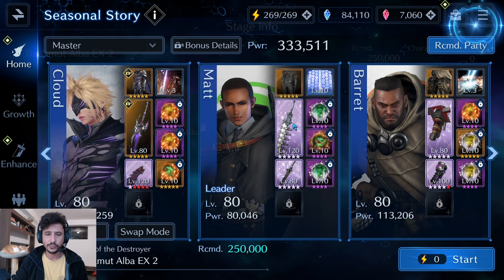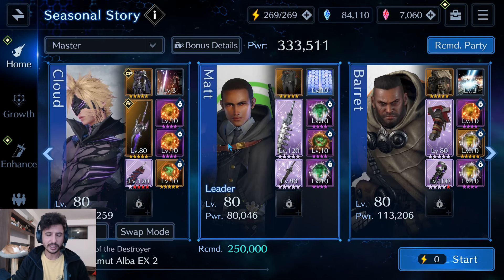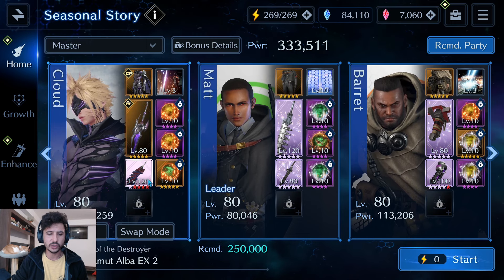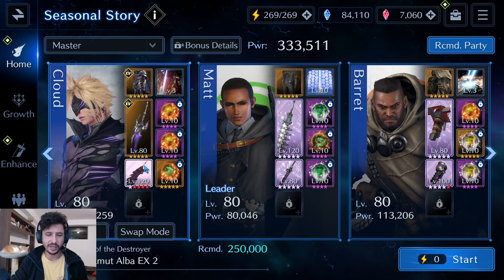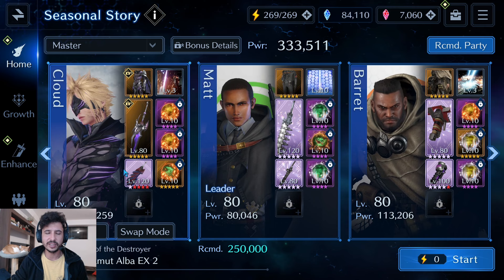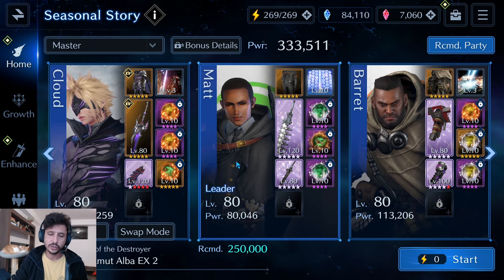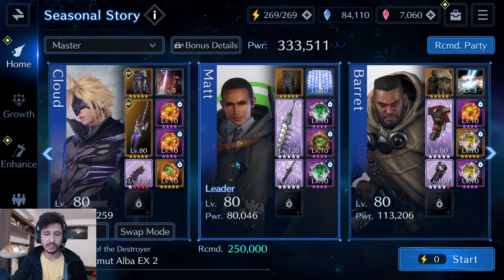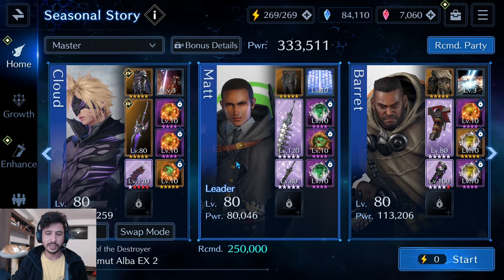He basically powers up partway through. Non-elemental abilities are effective against this enemy. When he changes modes, depending on how many adds are remaining, he can get stronger — so you definitely want to take out the adds. As for the team, I'm running Cloud with the anniversary costume, Film Hazard, Bahamut Greatsword, and Glavinis in the offhand. Even though the Glavinis's physical defense break won't do anything against him, I'll take the physical attack up.